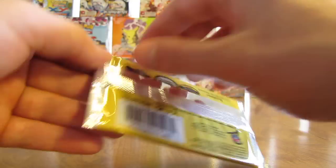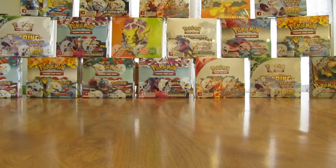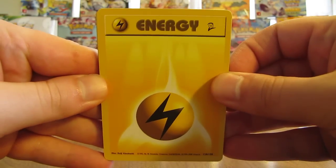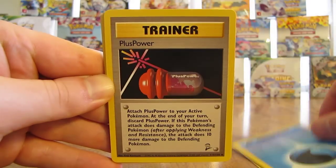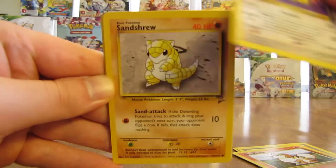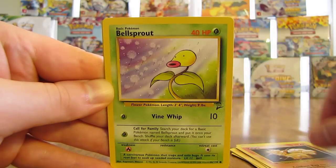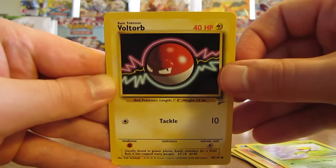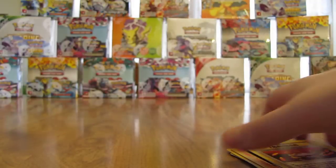On to the next pack. I haven't figured out exactly if it's every one in three packs you for sure get a holo card. A lot of times doing videos on camera, you're looking through a tiny camera lens and really lose track of things. Pack starts off with Lightning type Energy, Water type Energy. Cards: Plus Power, Growlithe, Persian, Sandshrew, Poliwag, Vulpix, Bellsprout, Voltorb — and a Super Energy Removal. That's another rare Trainer card.